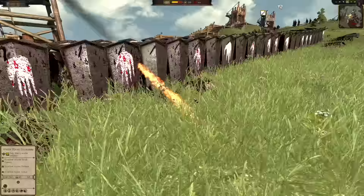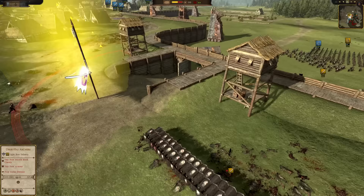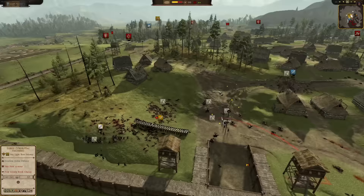Look at this unit in a Testudo formation. They're capturing the gate — that's what they're doing. Once they do, they can run up and get reinforcements up there.